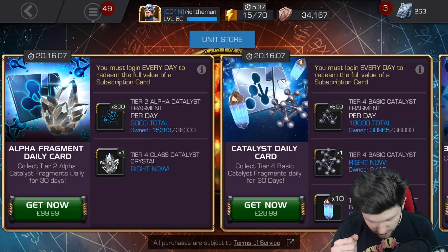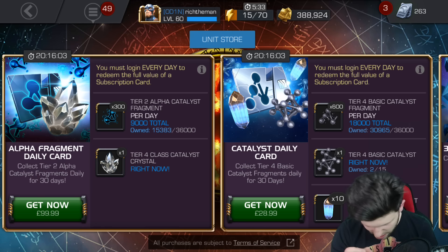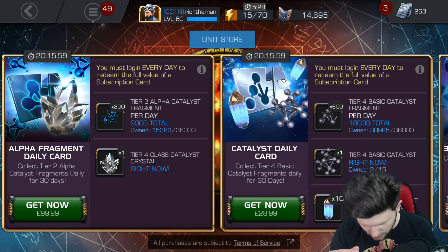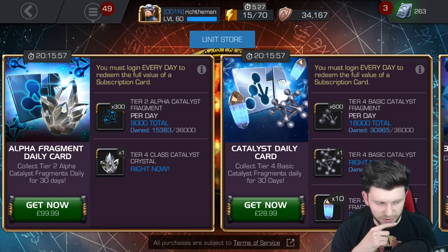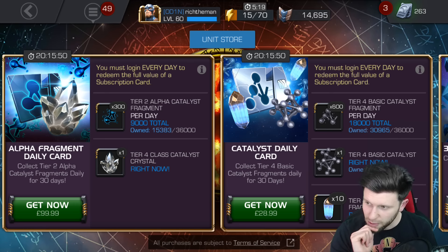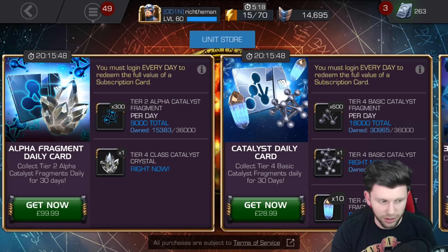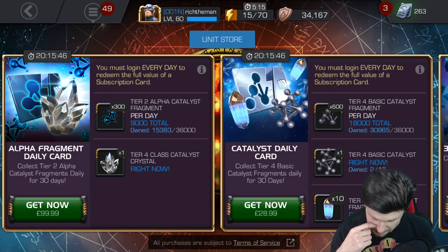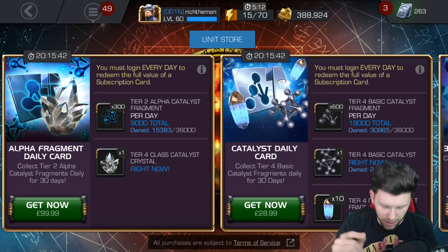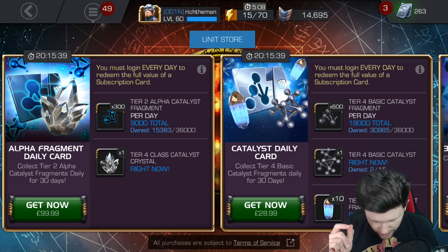It's 300 fragments per day, 9,000 in total — not particularly great. In the UK this is £100, and I mean, for me that's like three weeks worth of shopping. Obviously if you can afford this, buy it; if you can't afford it, don't buy it — I always say that. There's also a tier 4 class catalyst included, which is great.